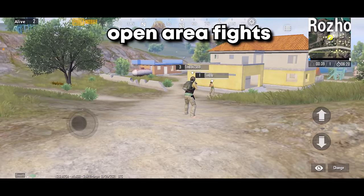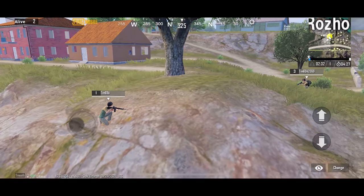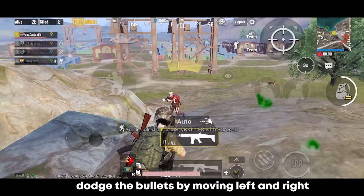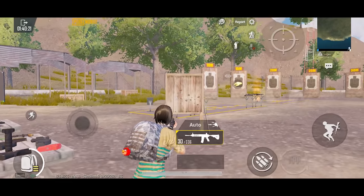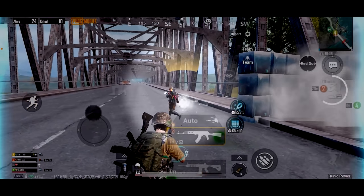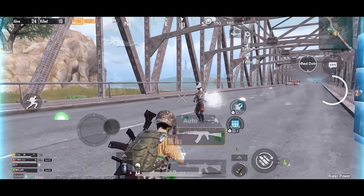Moving on to the next situation: open field fights. This is the situation where you are in a completely open area without any type of cover, or maybe with ridge covers. In these scenarios it all matters on who shoots first — if your enemy shot you first, your chances of winning are very low. But you can actually increase your chances of winning by dodging the bullets by moving left and right, also known as jiggle movement. You just have to move in a left or right direction completely, depending on your situation. When you move in a certain direction while shooting, your enemy has to constantly change their crosshair placement depending on how you move.